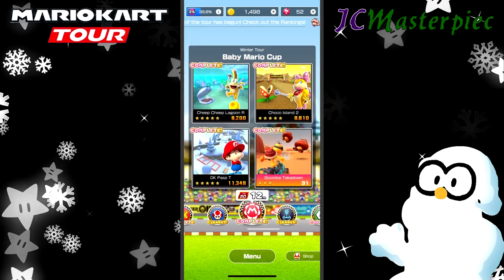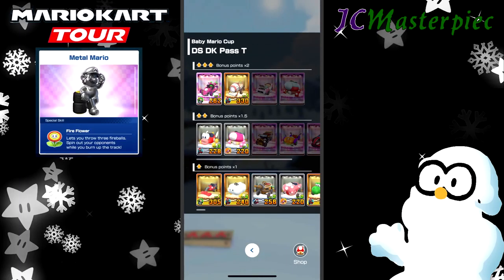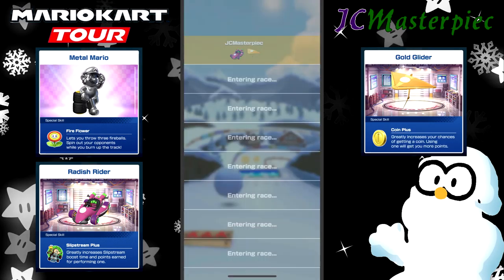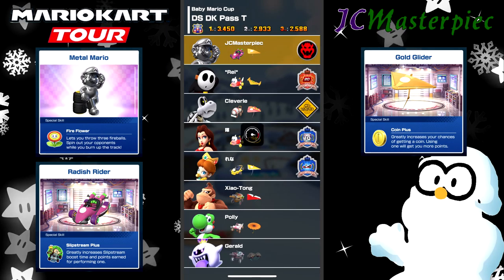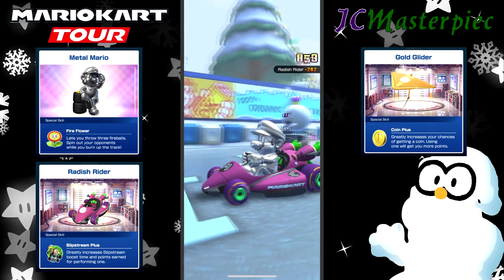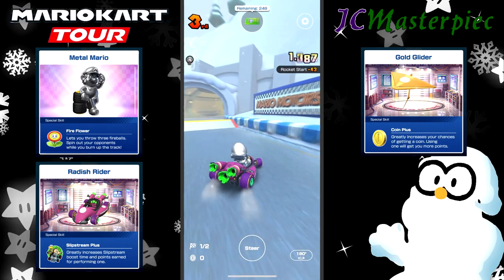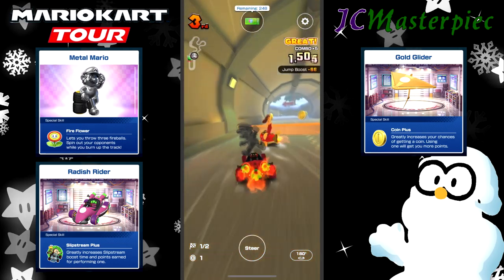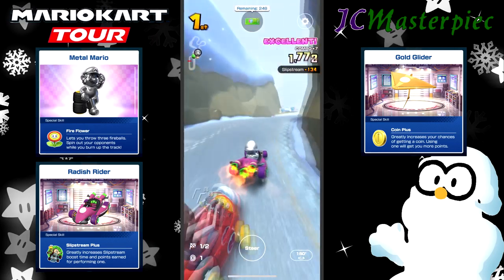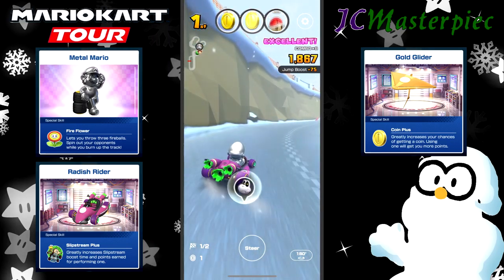In order to really move forward at this point, I'm going to have to really jump the gun and do well on this last race, which so far has had my best score. We'll take Metal Mario, Radish Rider, and Gold Glider. Let's go! Go, Metal Mario! I have no idea what he's actually saying — it sounds like he's saying 'engage.'